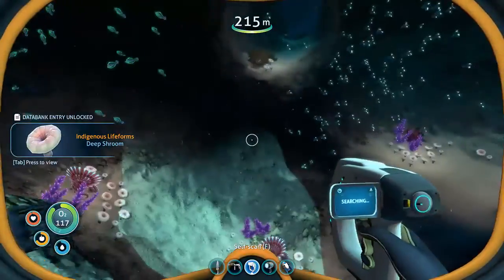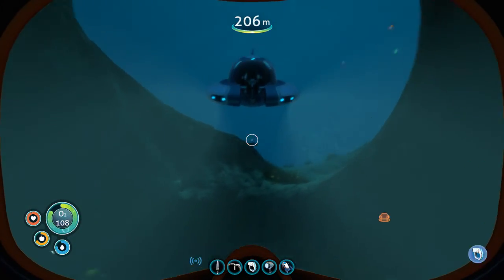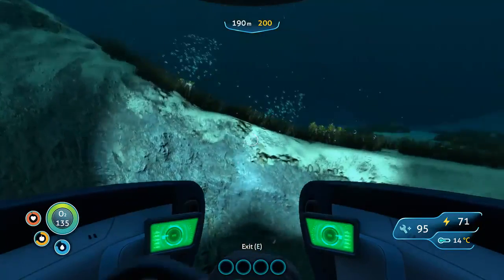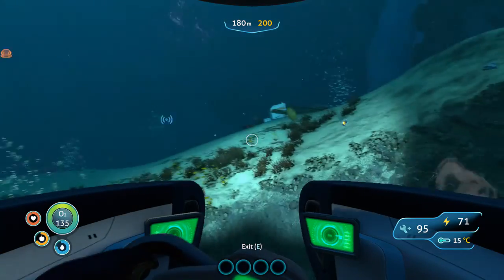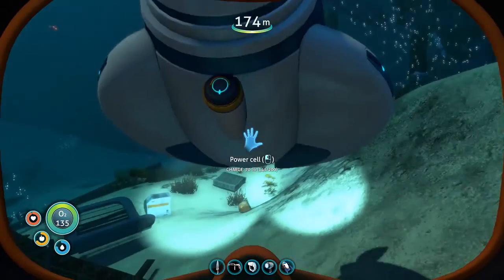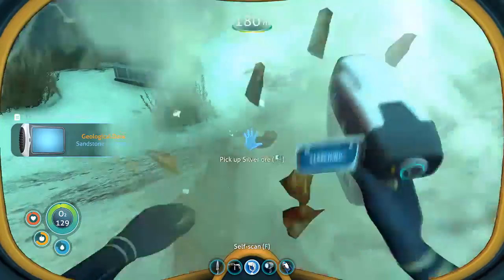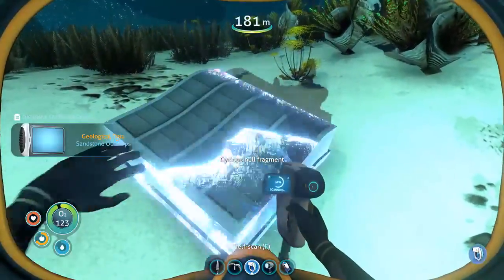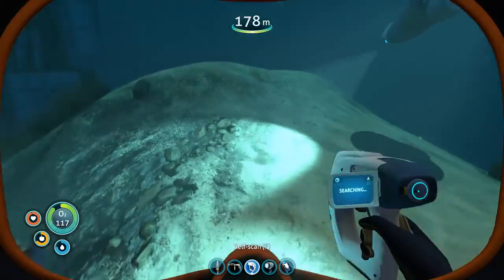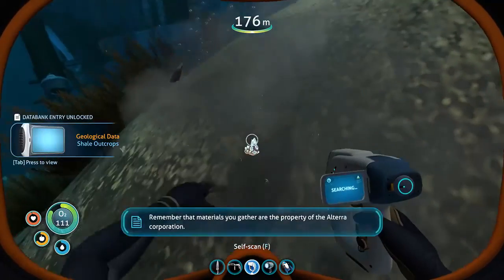Might as well pick up some deep shrooms while we're here, right? I wish I had some sort of weapon to use on those guys. Here is — I think this is sandstone, yeah. There's some silver. Cyclops — I didn't even know there were any Cyclops fragments over here. Nothing in there. Oh, shale — I thought it was basalt. Or is shale a different one? A diamond!